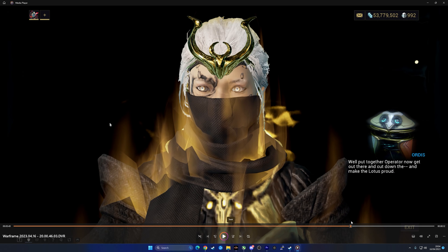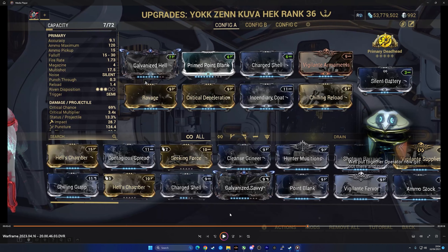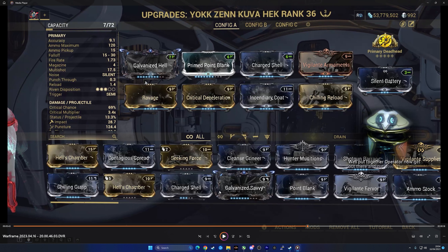And with the Kuva Hek, as you can see here, I don't even have Primed Ravage. I don't have my Primed Point Blank levelled all the way up, and I don't even have Primed Charged Shell. And it still works. That's all you really need — this build is all you really need.